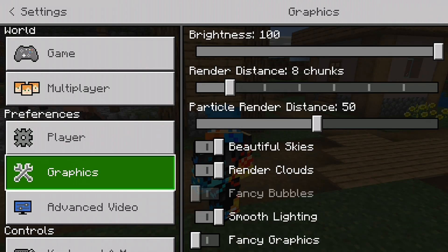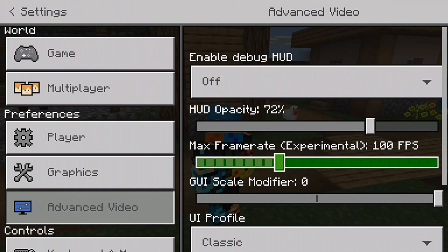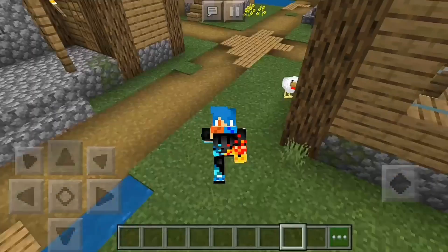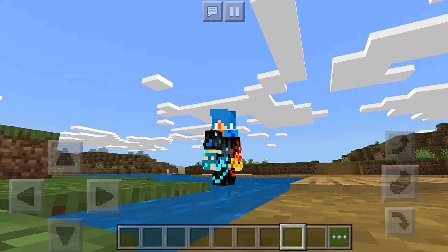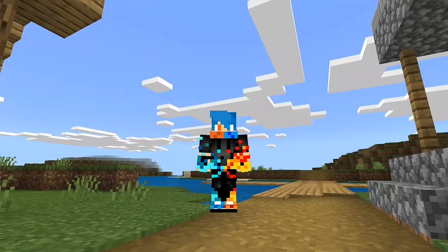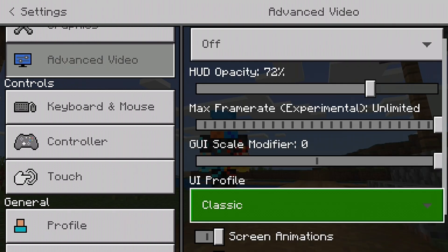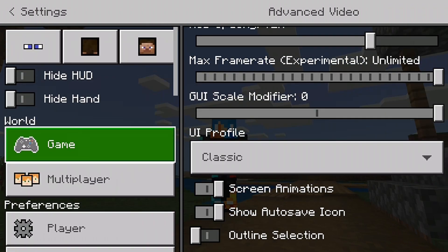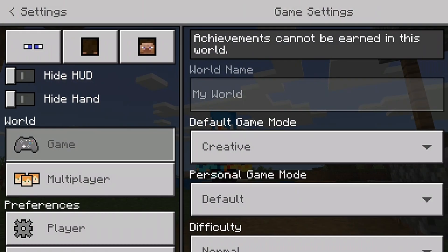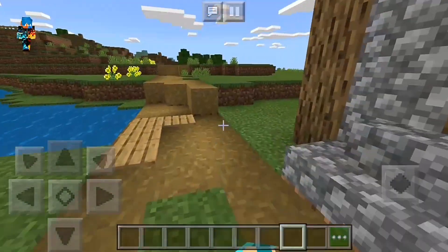You can also go to Graphics where there are more options including Advanced Video Settings. In there you can set how much frame rate Minecraft can use — it's experimental, and it's recommended to keep it on Unlimited. So let's just keep the frame rate unlimited.